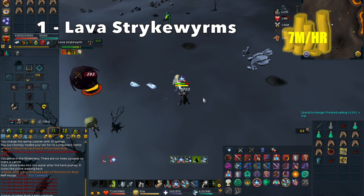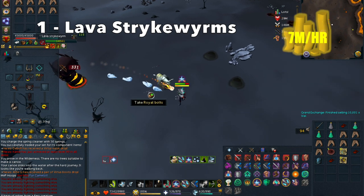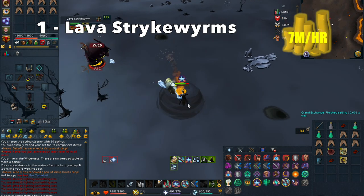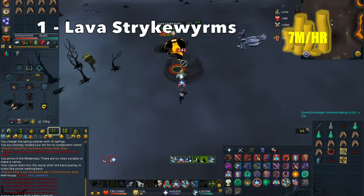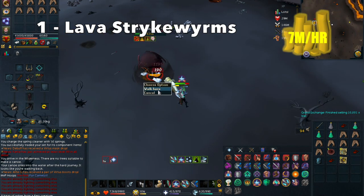One really important thing you can do to maximize your profit is bring the Wilderness Sword 4, which requires Elite Wilderness Tasks completed. This allows your Searing Ashes drops to be noted, so you can stay there for longer. Although, make sure you bank fairly frequently just in case a PKer comes.